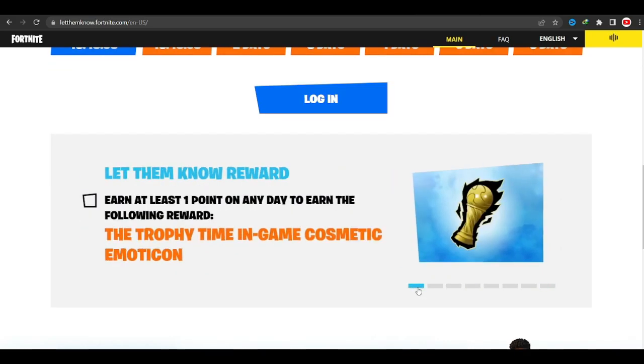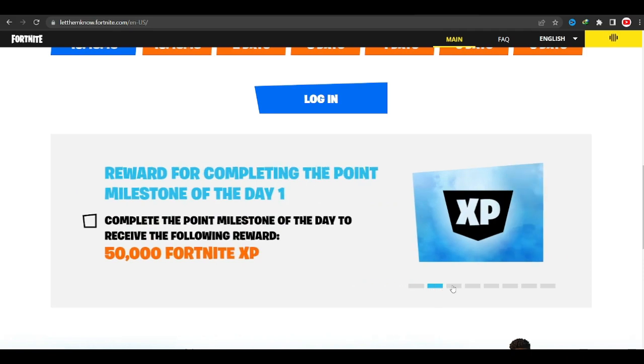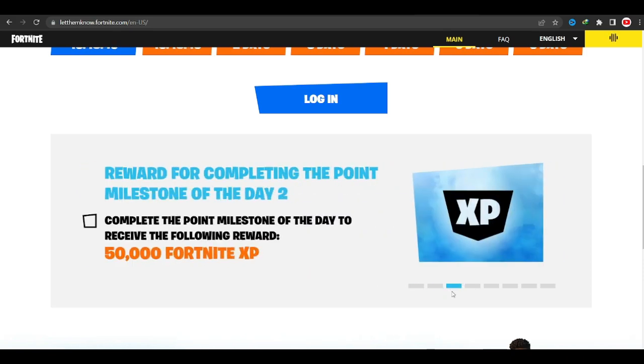So let's say you did the task for day one but you did not complete all of the other tasks until the final day. Once you've completed that task and hit that milestone for that day — meaning you've gotten the required amount of points — you would have unlocked all of the previous rewards for all six or seven days prior to that day.